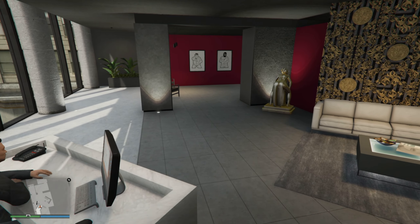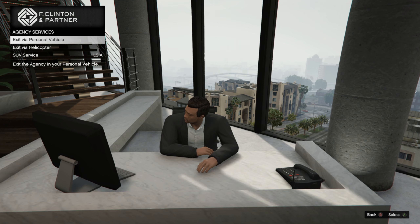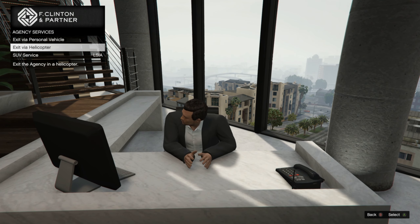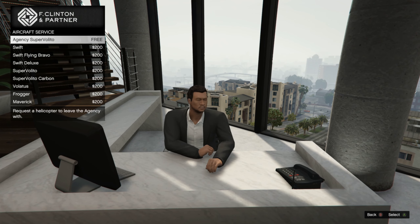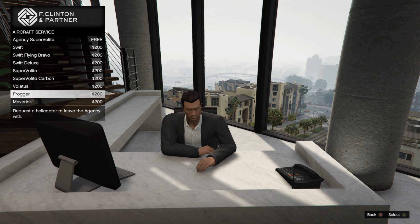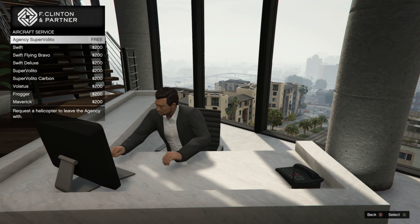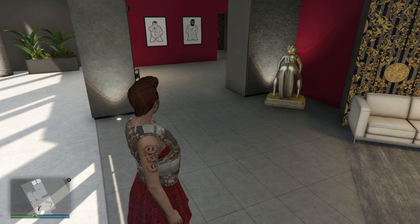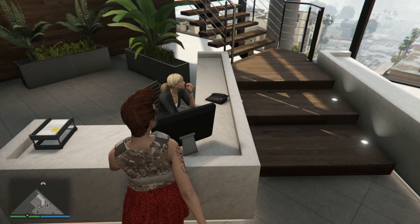Once you go down to the bottom floor you can exit whenever you start a mission. You press the right d-pad and you can exit with your personal vehicle or via helicopter. Personal vehicles will be whatever you have stored in the garage. Maybe you can store your Oppressor down in the basement and exit with it. Sadly for the helicopter options it's only passive vehicles - not the Sparrow or Buzzard. I would have loved it if they added that; it would have made some of the preps way easier and faster.